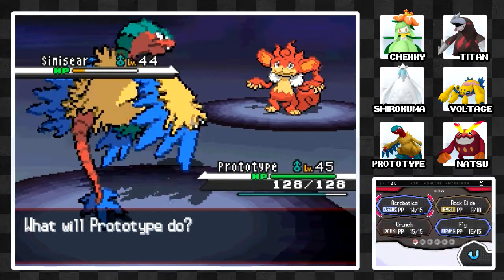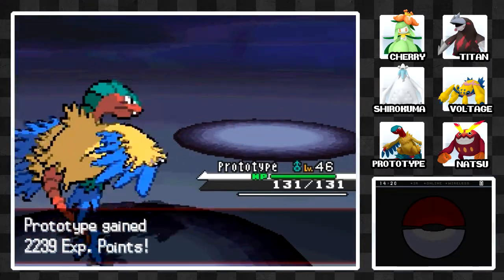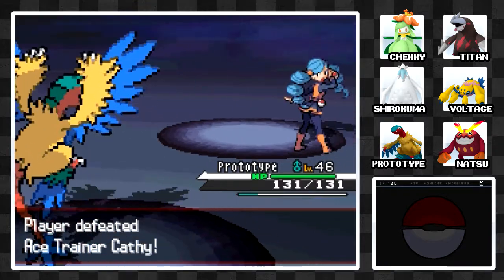Let's go for Prototype. I'm going to go for Crunch — I'm not going to risk the lowered accuracy of Rock Slide, because we don't need to do too much damage. And I'm definitely going to have to heal after this battle because my entire team is nearly fainted.